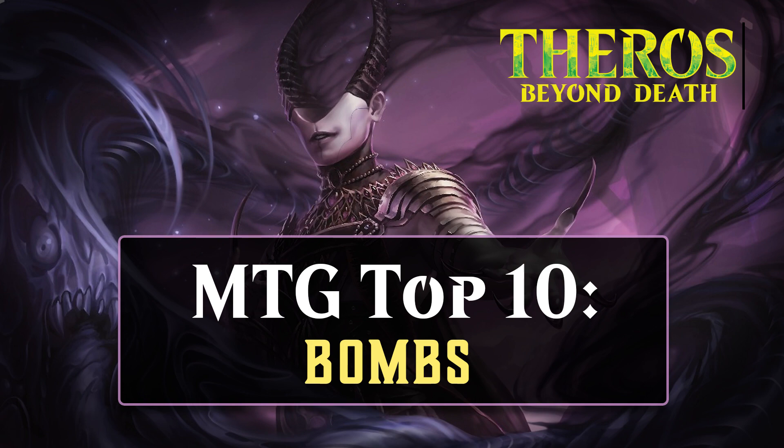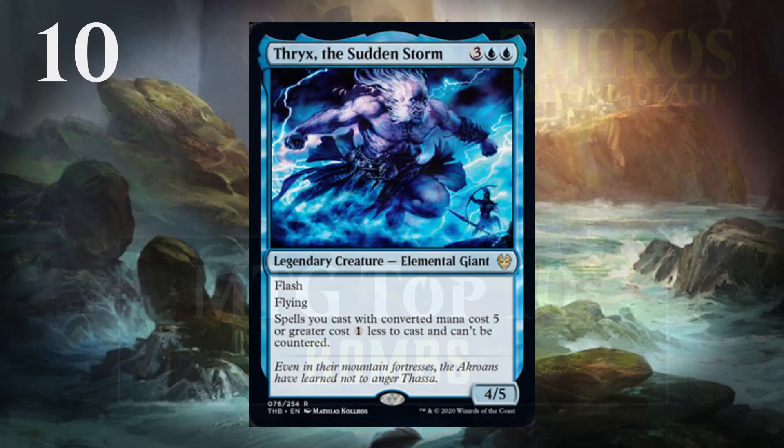Alright, let's get started by looking at our first bomb. At number 10, I have Thrix, the Sudden Storm. He makes the list primarily just because he's so incredibly efficient and because he has Flash. A 5-mana 4-5 with Flying and Flash is going to take over a lot of games, even if you ignore the rest of the text on him.